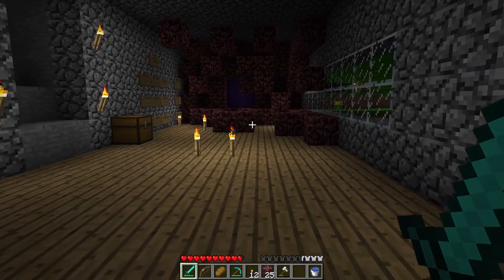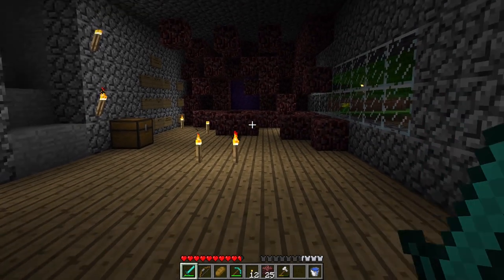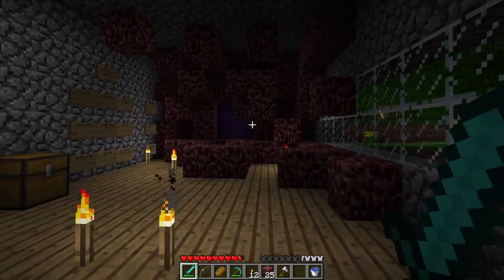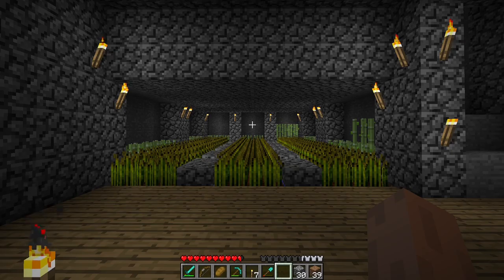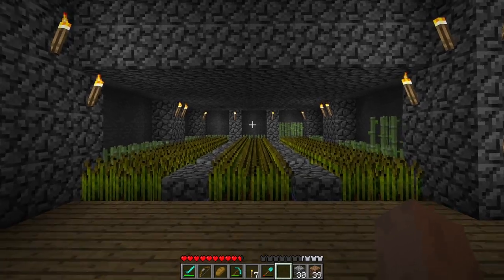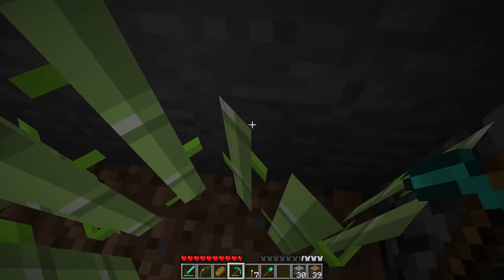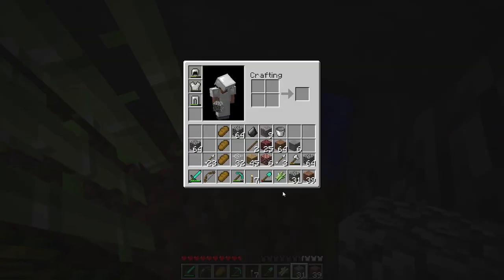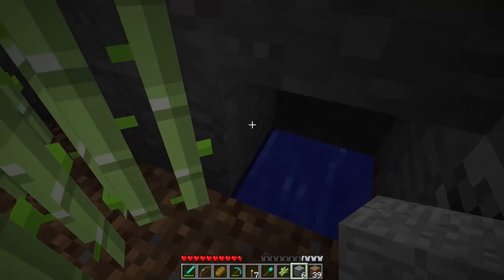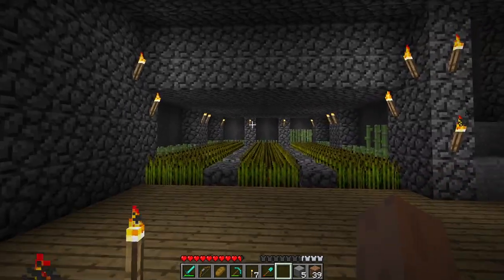So I have created a monster and I'm not sure if I like it, but I might just keep it for now because it is kind of funky. So I have now decorated the farm. I have also added in a sugar cane farm. If we go back here, you can see there's a water source block behind every single bit of sugar cane. And I think it actually looks quite nice.